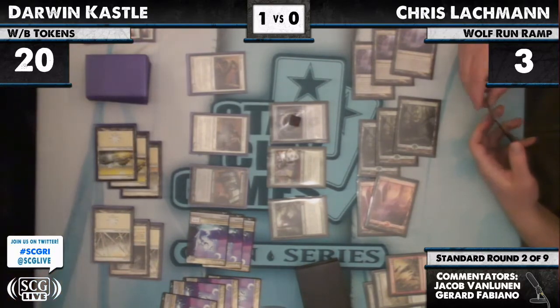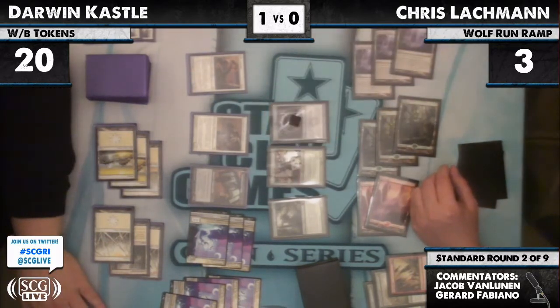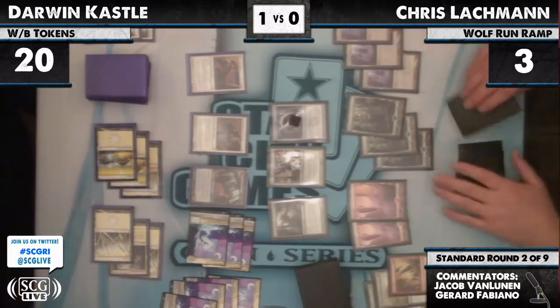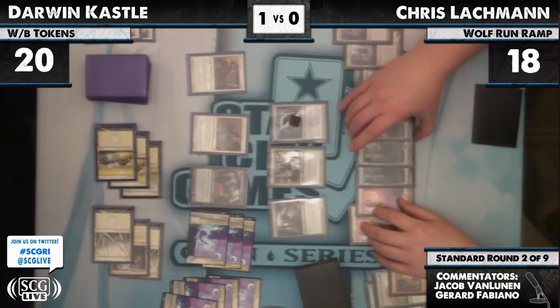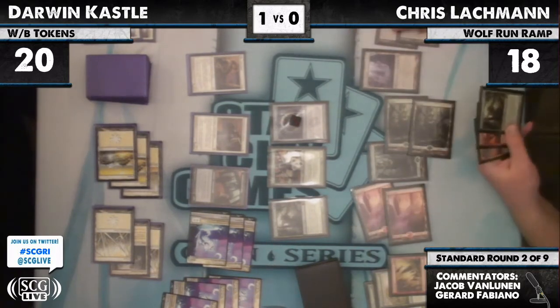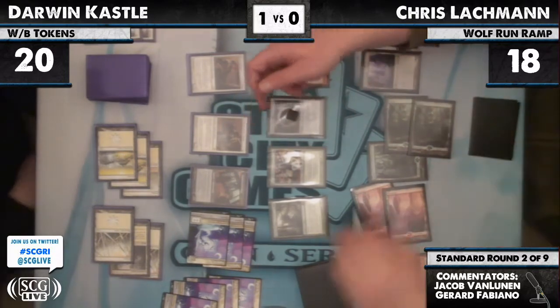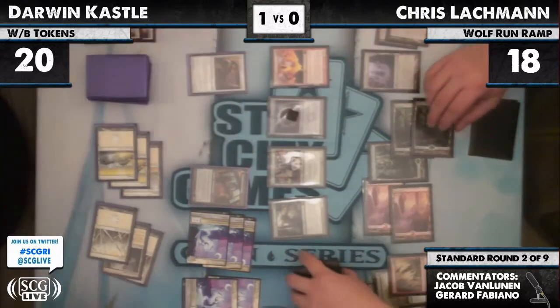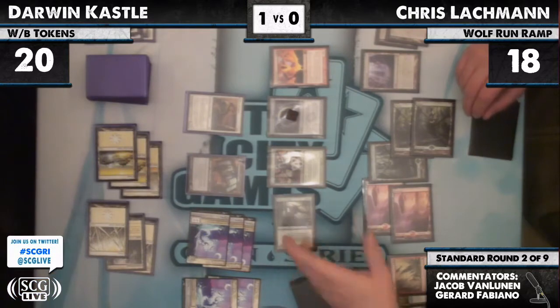Chris can just activate the Tree and go to 18. There's a lot of power on the table — Darwin is pretty much just dead next turn. It was an Inferno Titan. Inferno Titan — take out the Champion and two tokens. That's what Lachman is looking at. Pretty good play. Primeval Titan is going to swing in and fetch up Wolf Run and Inkmoth Nexus.